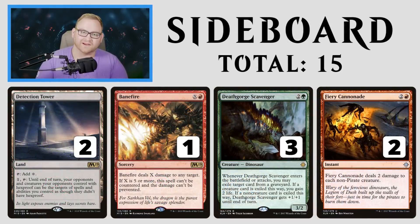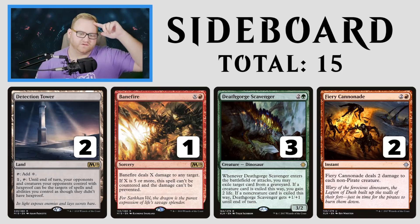The sideboard includes Detection Tower, more Banefire, Death Gorge Scavenger, and Fiery Cannonade. Fiery Cannonade is basically the only sweeper we get in red right now — a 3-mana instant that deals 2 damage to each non-pirate creature. Pretty good against tribal decks like vampires and knights, and very good at triggering Enrage for Ripjaw Raptor. Death Gorge Scavenger shuts down God-Pharaoh's Gift and future graveyard recursion, probably a Golgari guild strategy from Ravnica. Banefire coming in for control matchups. Detection Tower helps get around hexproof with Banefire, and can be swapped in for Timber Gorges.